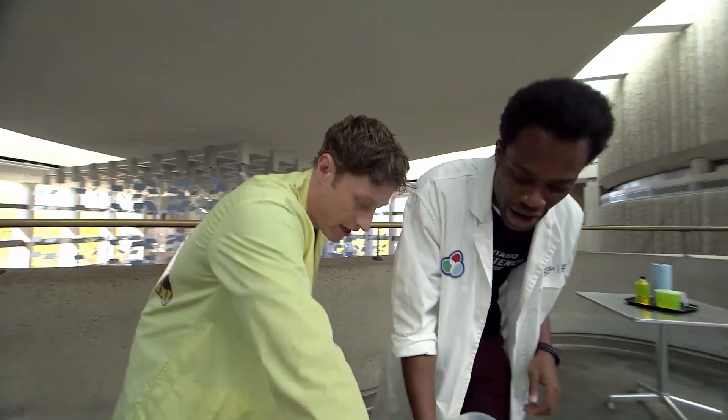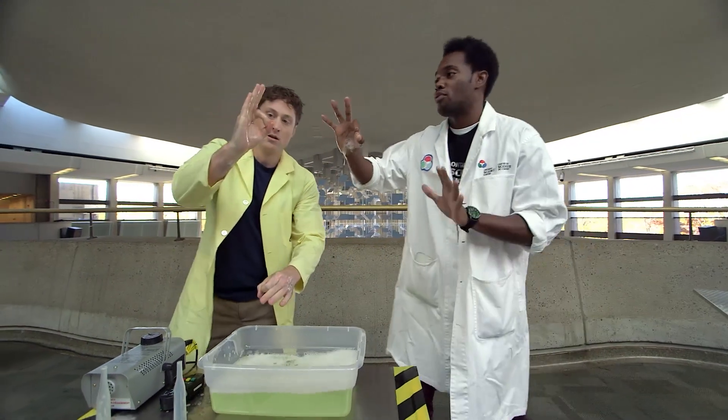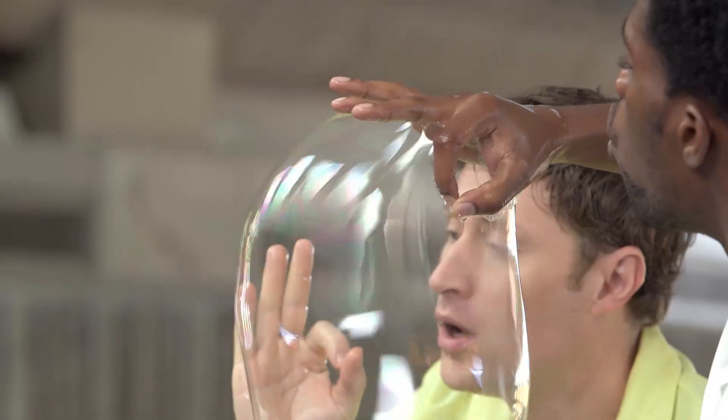You're going to make an okay-dokey sign like this. You're going to dip it right into our bubble solution — get right in there, make sure you get it all up. That's a little too much. Well, then I can make two. And then you're going to keep that okay-dokey sign and blow very gently. Nice.